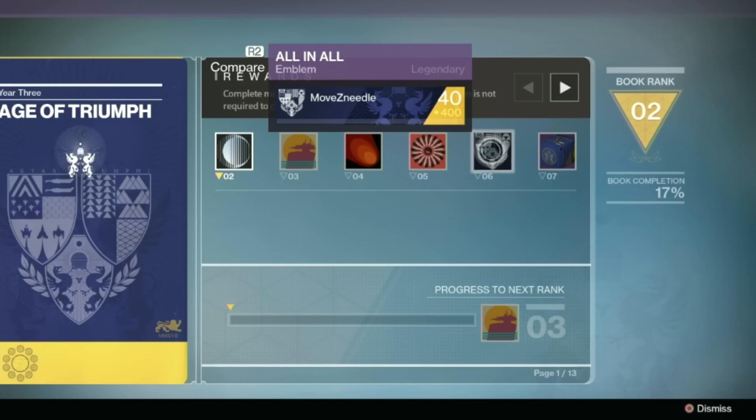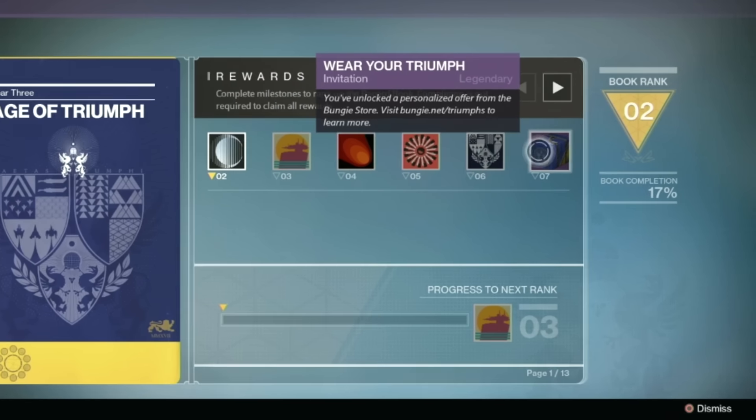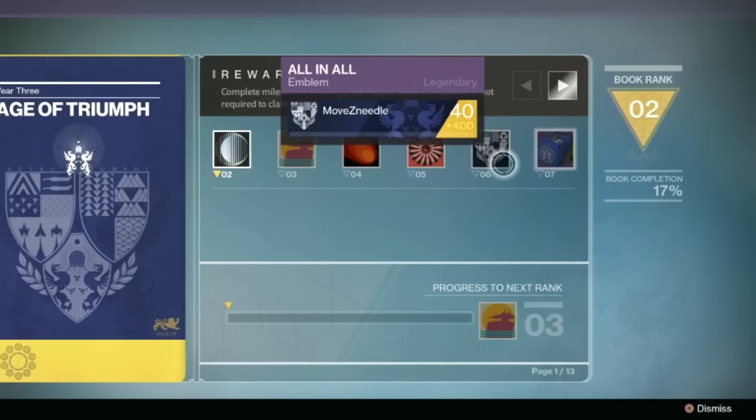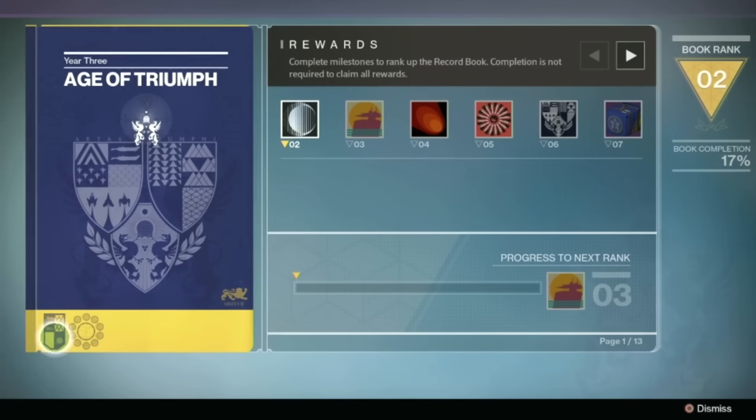I will be covering all of these topics in greater detail, so be sure to subscribe to the channel if you haven't already. Bungie is also featuring a special item that will unlock by reaching rank 7 in the book, which will essentially grant you the ability to purchase a special Age of Triumph t-shirt from the Bungie store. This shirt will feature the Age of Triumph emblem and your gamertag or PSN name on the sleeve, just like it was with the Year 2 Moments of Triumph shirt.